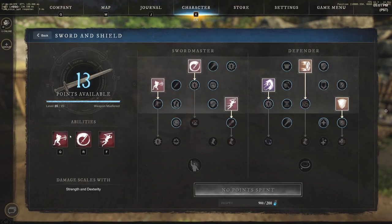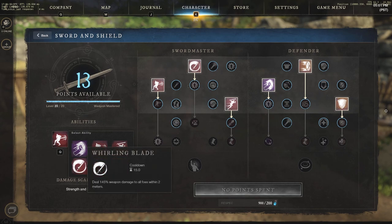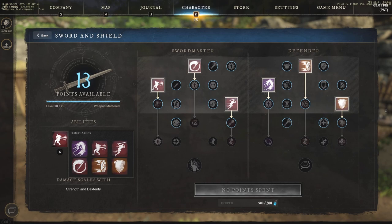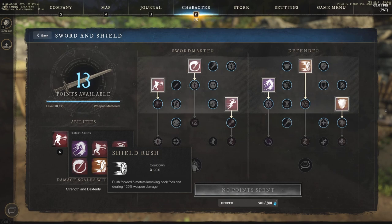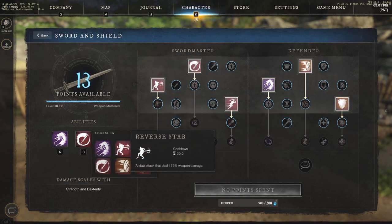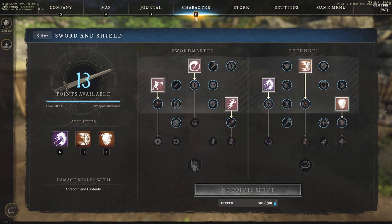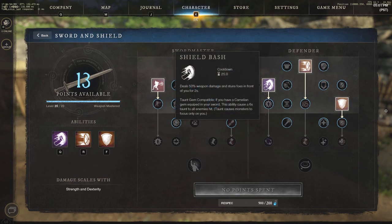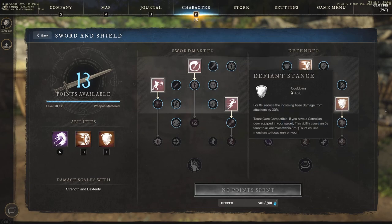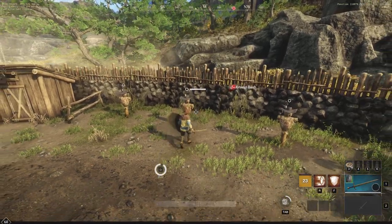Jumping over to the Defender side, we're going to start with shield bash, then shield rush. These are fairly long cooldowns — reverse stab is a 20-second cooldown, shield rush is also 20 seconds, and shield bash is a 25-second cooldown. For this next run my queue will be: shield bash, shield rush, then defiant stance. Let's start with shield bash.